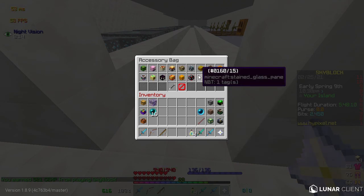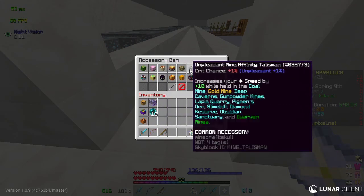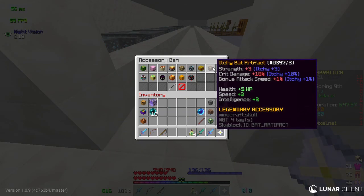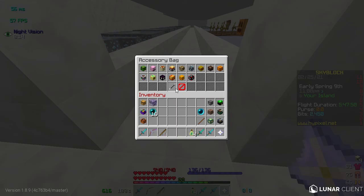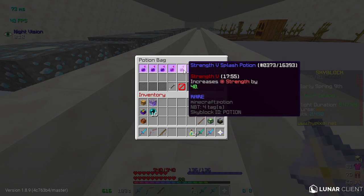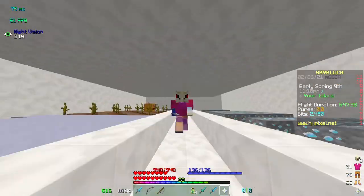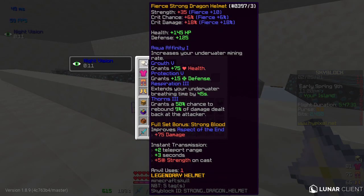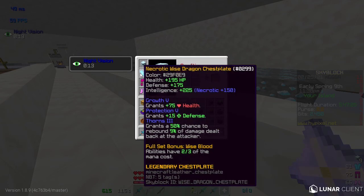My accessory bag — I'll do a quick run through. I have Unpleasant on most of them so I can get around 90% crit damage. I do have Itchy on one legendary accessory though. I also have some in my inventory since my bag's full. I have a quiver — just arrows — and a potion bag with some Strength 5 and Crit 3, mostly for slayers, but usually I have Regeneration 7s. Let's check out our armor: right now I have Fierce Strong Dragon Armor maxed out, and I also have Wise Dragon Armor — all with Wise — and this one has Necrotic on it.